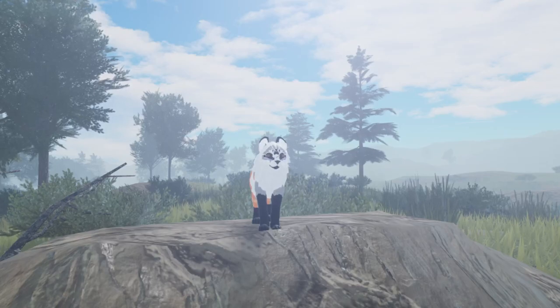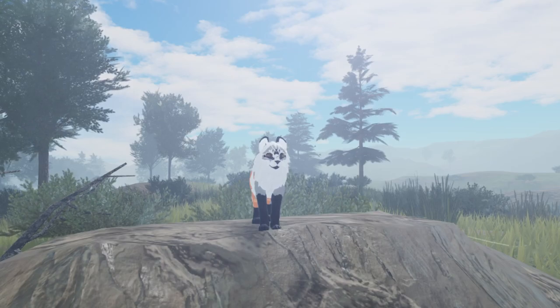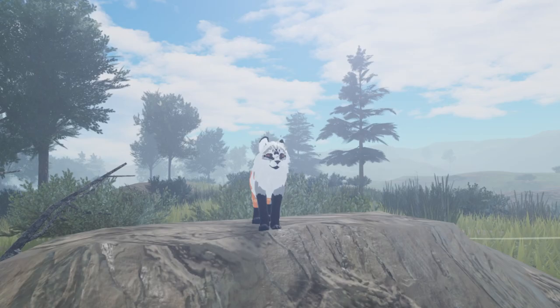Hello everyone, this is Sunny Dusty here and welcome or welcome back to another Warrior Cats Ultimate Edition video. In this video I'm going to show you guys how to get into the black box. The black box is an area under the Warrior Cats map where you are in the editor and you can see different cats that are in the editor, and there's actually a way you can walk around in the black box.